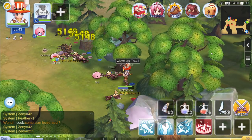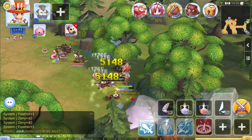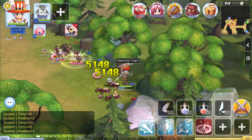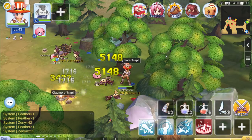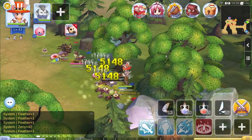As soon as you get your Claymore Trap to level 5, go to Goblin Forest and target Goblin Axe mobs. Initially, you will probably need to use a DEX food and ENT food combination. But if you have a Slave Priest, you can use Blessing from the Slave Priest to get you to the damage that you need.